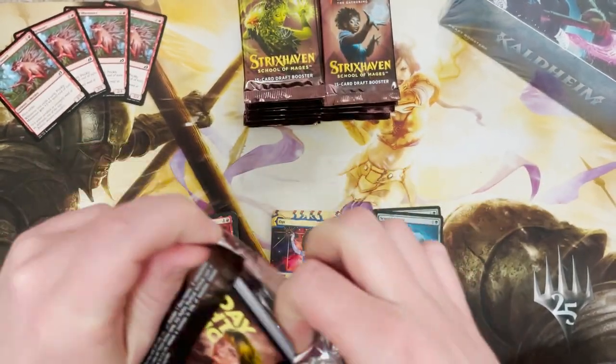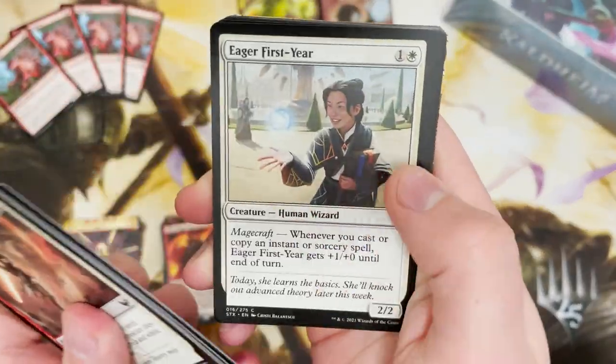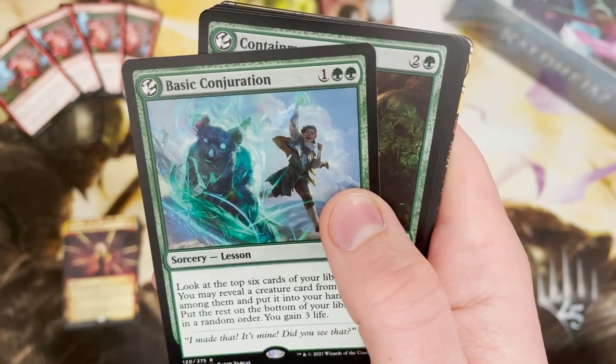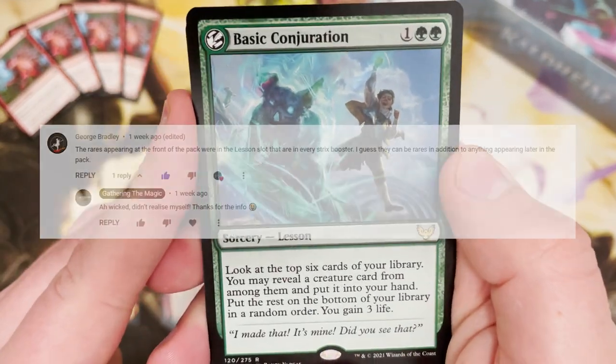Only nine tokens in this box so far — and I don't know if one or more is a treasure token. Not a lot of tokens for a set, which you don't usually see nowadays. You're looking at 30 usually.